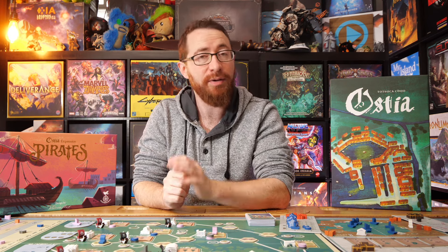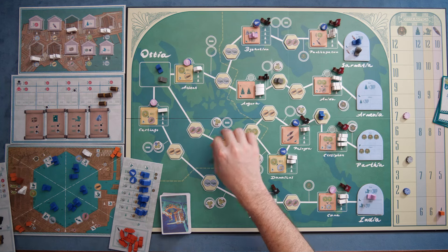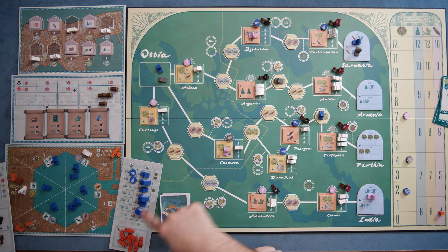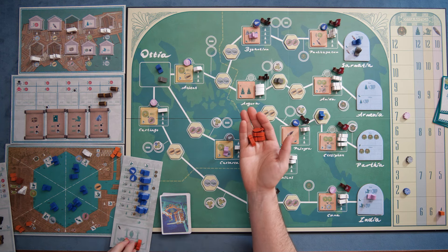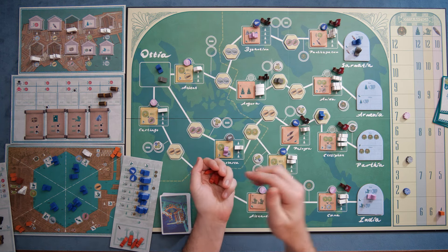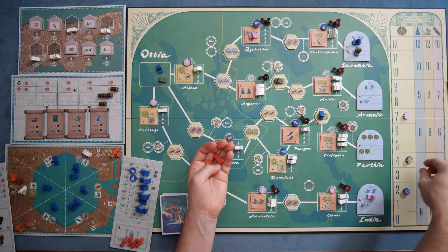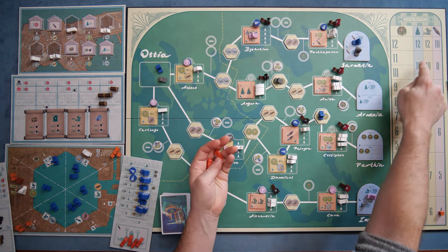The basic idea of the game is you're trying to get as many points as possible, which is a fairly common thing in games these days, but the way you get points is primarily — and not exclusively — by building various cities onto the board, utilizing your own player board, taking these cities, putting them onto the main board, building ships onto the board, and then collecting these amphoras of wine, and then multiplying all those things by your scoring reward marker, which is going up this track, and the higher this reward marker goes, the more points each of those things are worth.